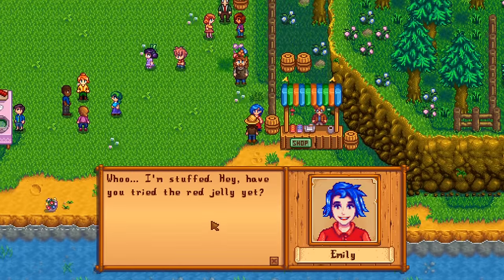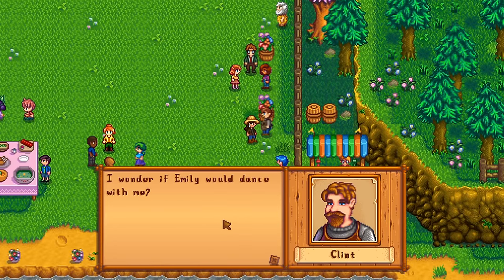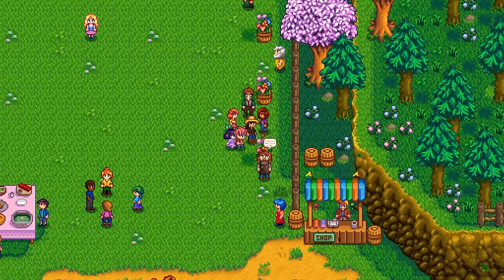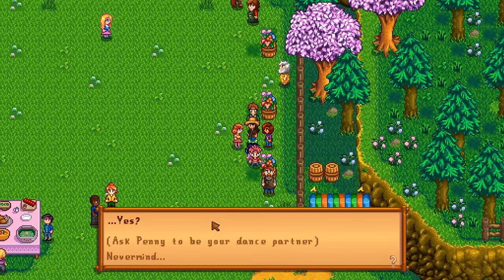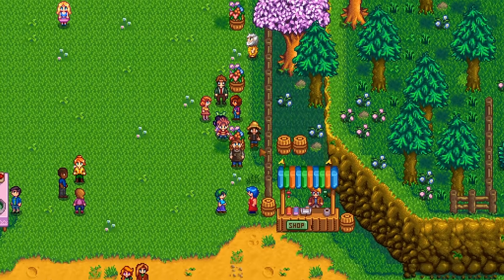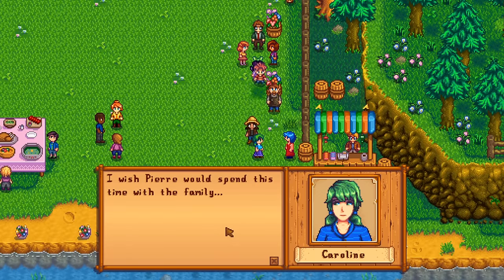How are you doing, Emily? Have you tried the red jelly yet? Hey Clint! I wonder if Emily would dance with Clint — is romance budding here in our little village? Someone says to ask Penny to be a dance partner. The kids are tripping over me — the children have shoved me into a corner! Caroline is commenting that she wishes Pierre would spend this time with his family rather than selling things.